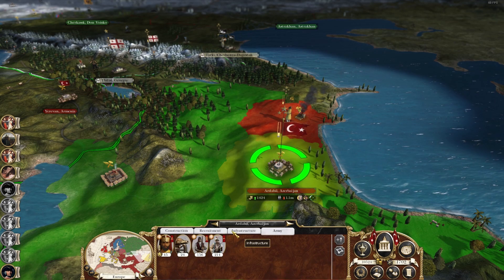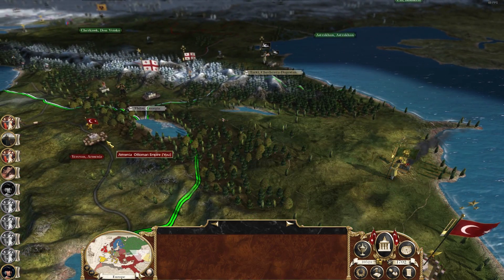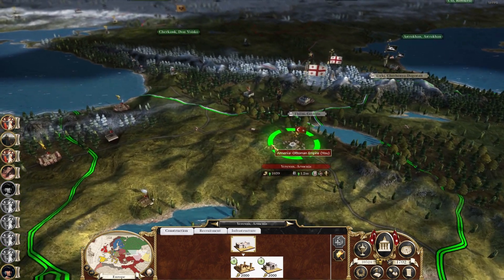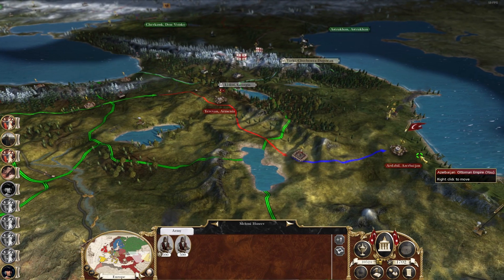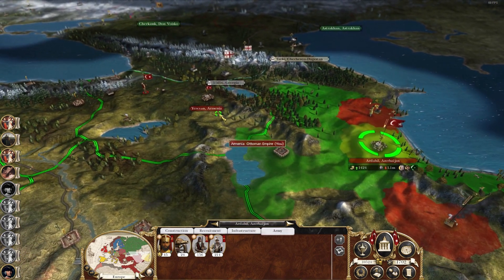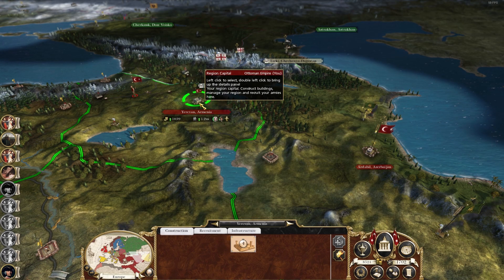Let's get a cavalry unit then. One of these should probably be a military one - which one's wealthier on paper? Let's keep getting these guys up in the meantime. We could even abandon that region and move toward there to get reinforced, then return once we're a bit stronger. I think we should turn this one - it's less wealthy on paper, and if we lose Azerbaijan we still have this to reinforce with. So that makes the most sense.